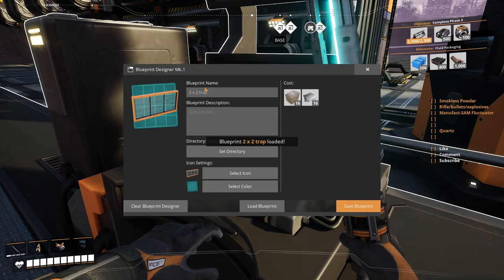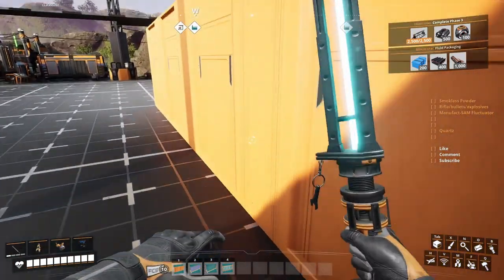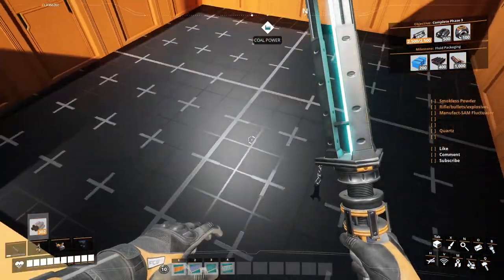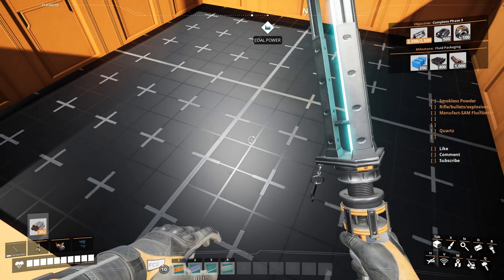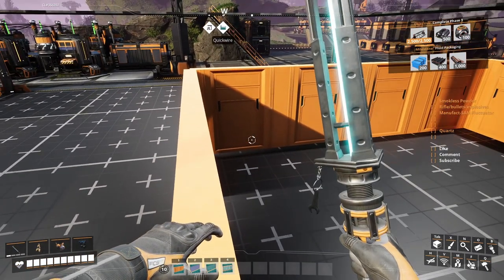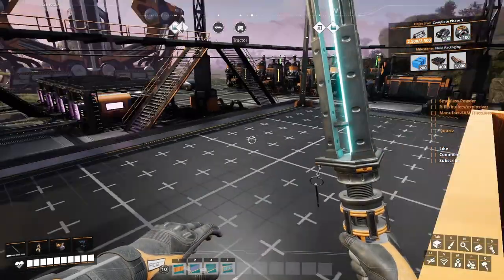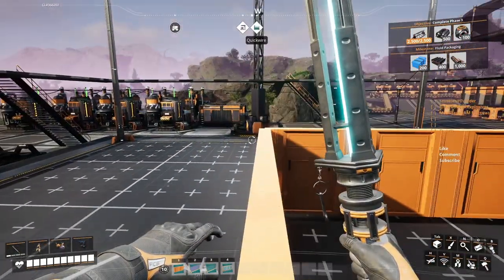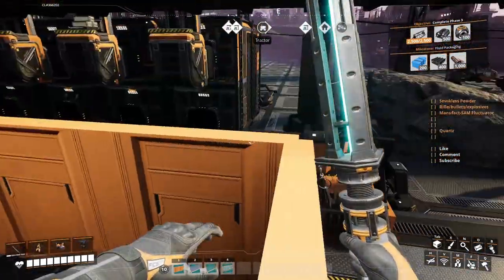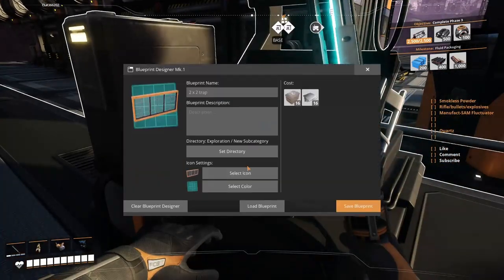Two by two trap - same thing, walls, but two by two. No foundation, because if you have a foundation you will not be able to put it around an animal, of course. Keep in mind this one works very well on normal ground. If you have a steep incline, they will be able to get underneath. So that's why we have the other one - the one by one.